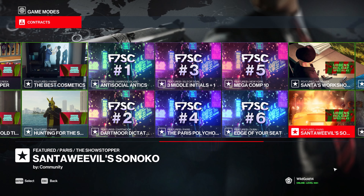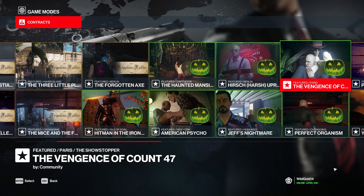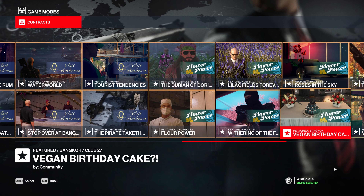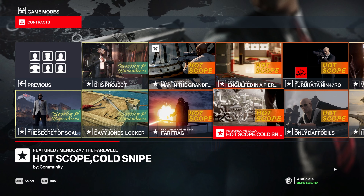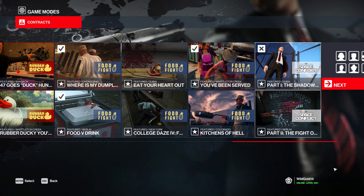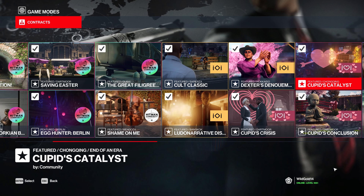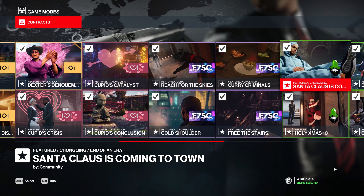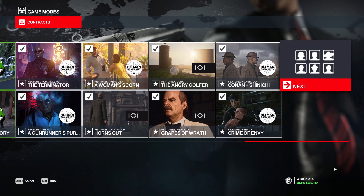The featured contracts are split into two categories: the ones that take place on Hitman 1 and 2 maps, and the ones that take place on Hitman 3 maps. Depending on which locations you choose to play will depend the reward you're going to get from them. In 2023, there's no shortage of featured contracts to choose between. You can play only the ones you like and you will still be able to get all of the rewards and then some.